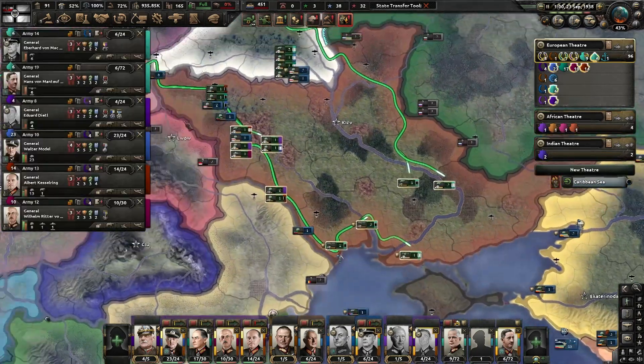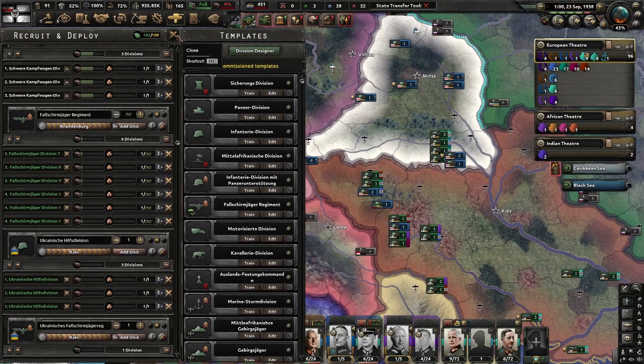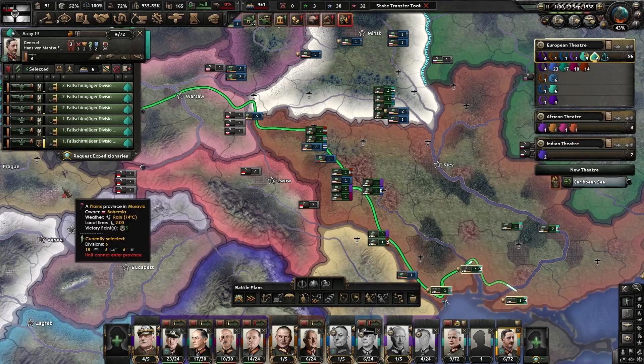Meanwhile, we are pulling back out. I've decided to do a couple of things. First, I've renamed my paratrooper divisions — the 67th and 68th are now just first and second.